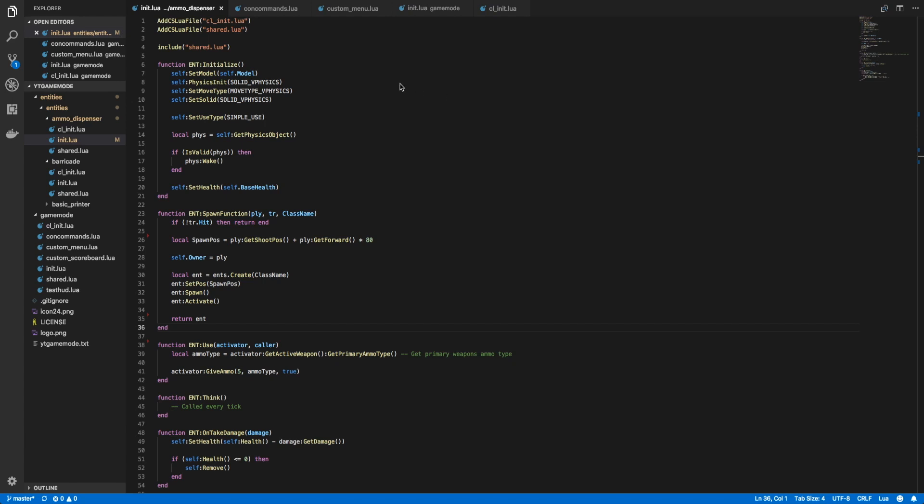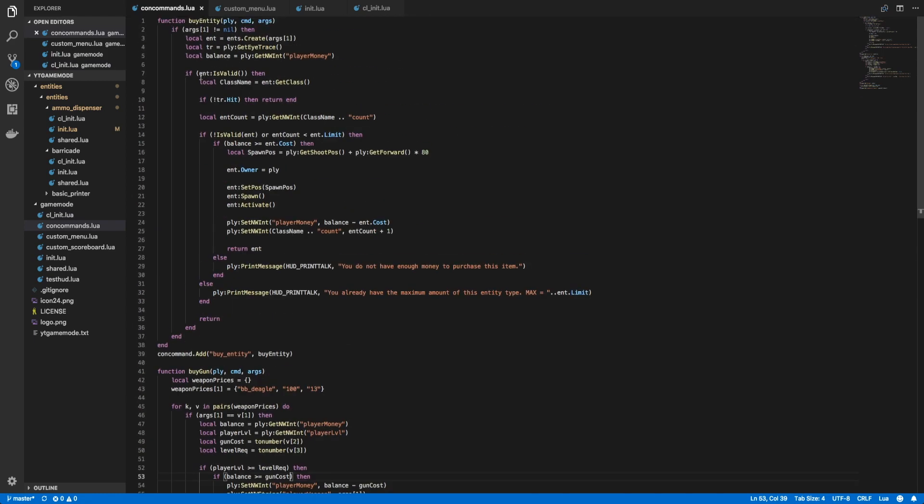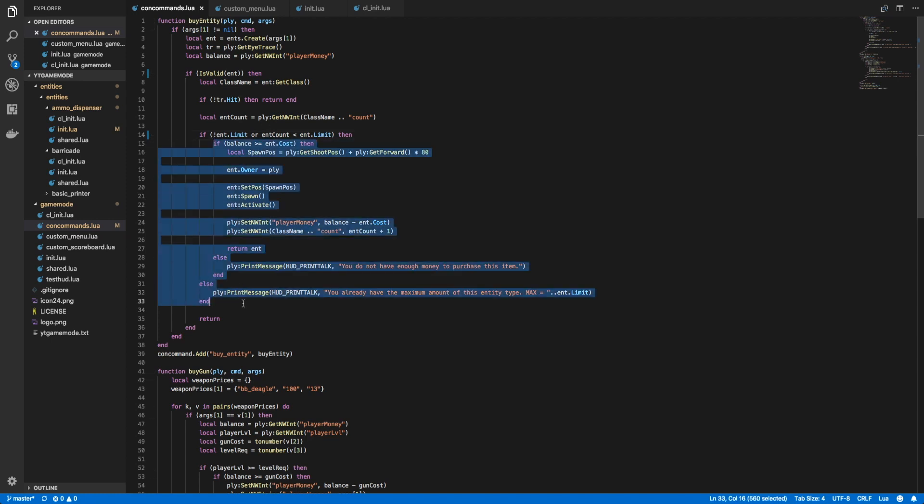Next, let's make a couple of changes to our concommands file. The first change is to replace ent:IsValid() with IsValid() and passing in the entity instead, as this is the preferred way — it checks object validity and also ensures the object isn't nil. The next change is within an if statement: instead of using IsValid to check if ent.limit exists, we simply use exclamation point ent.limit to check if it's nil, assuming no spawn limit if so.